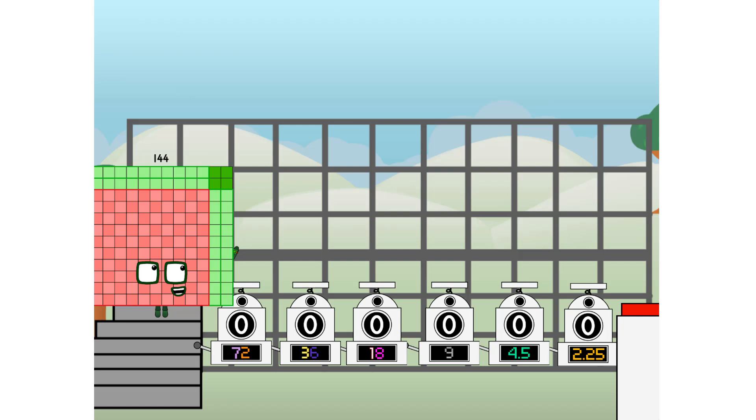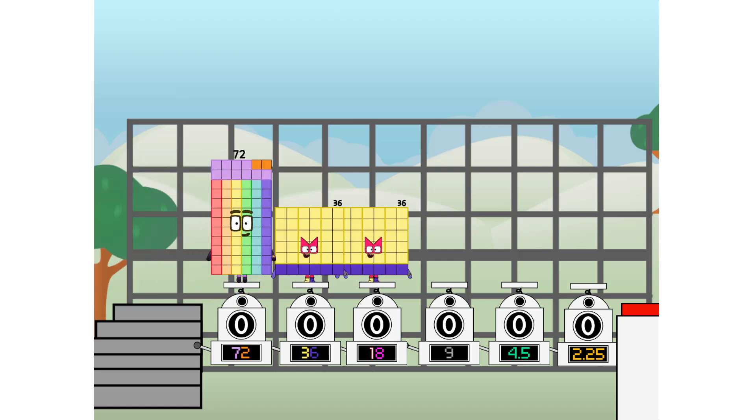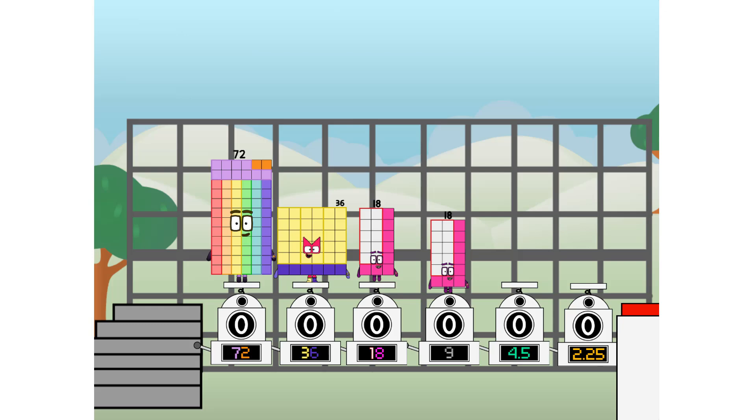Using the power of doubles to send any number flying. First, I split in two: 72, and 36, and 18, and 9, and 4½, and 2¼, and one more to press the big red button. Then you choose who's going up: one of me, and none of me, and one of me, and one of me, and none of me, and one of me, and one of me. And fire.